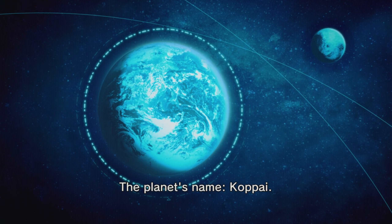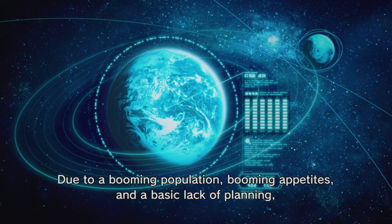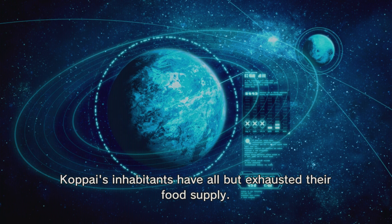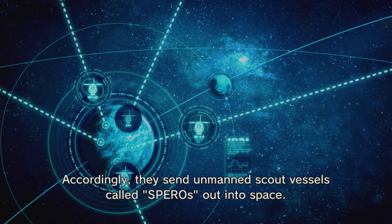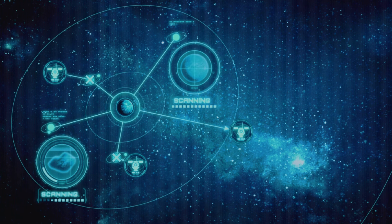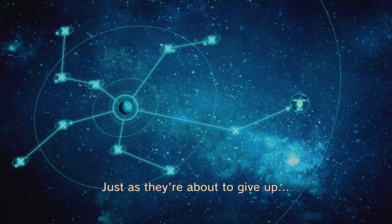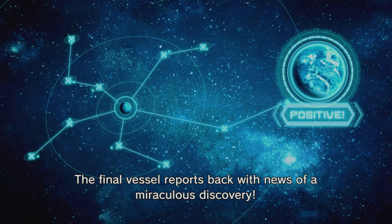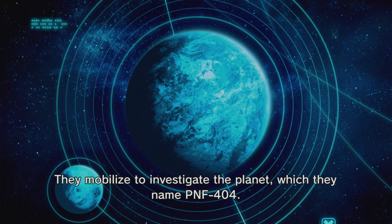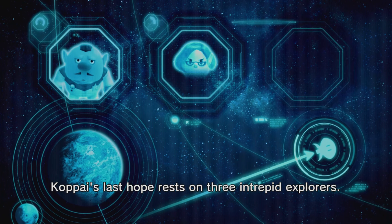At the far reaches of space lies a planet on the brink of ruin. The planet's name? Coopie. Due to a booming population, booming appetites, and a basic lack of planning, Coopie's inhabitants have all but exhausted their food supply. Their only hope is to find another planet with edible matter. Accordingly, they send unmanned scout vessels, called sparrows, out into space. Just as they're about to give up, the final vessel reports back views of a miraculous discovery. They mobilize to investigate the planet, which they name PNF-404. Coopie's last hope rests on three intrepid explorers. As they initiate the landing sequence, something goes horribly wrong.